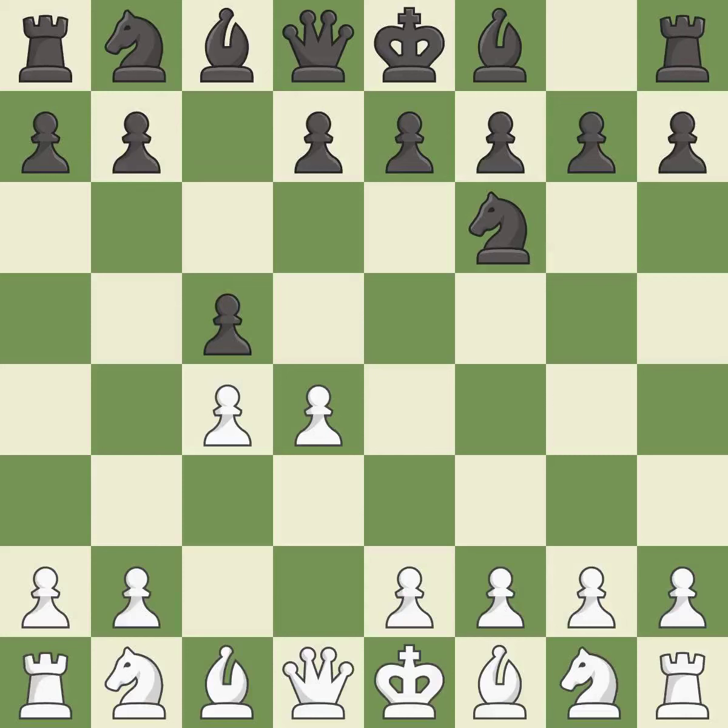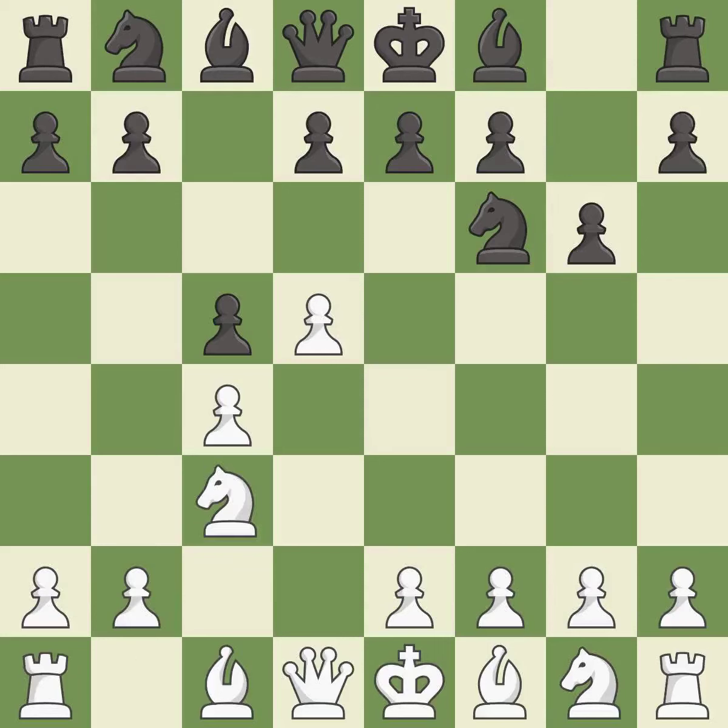The Benoni defense immediately attacks the d4 pawn and creates squares for the black queen to develop. d5 grabs more space in the center and prevents black from trading the c pawn for the white center pawn. This prepares the bishop for development. A knight develops off its starting square, getting into the action. e4 takes space in the center, supports the d5 pawn, and allows the light-squared bishop to develop.